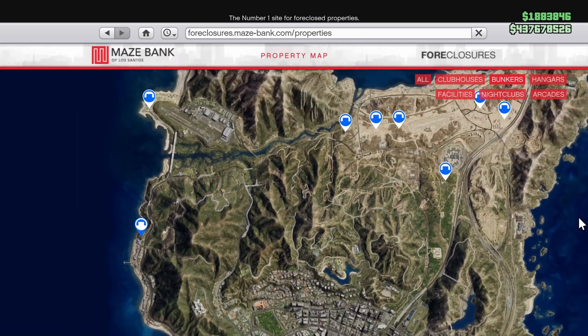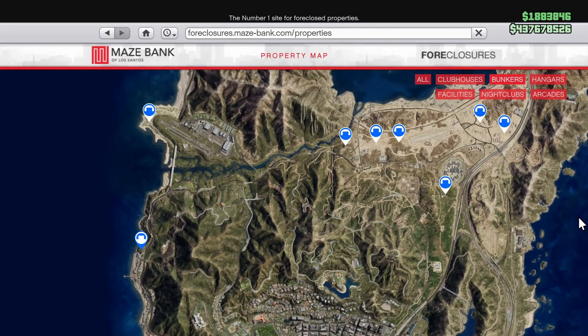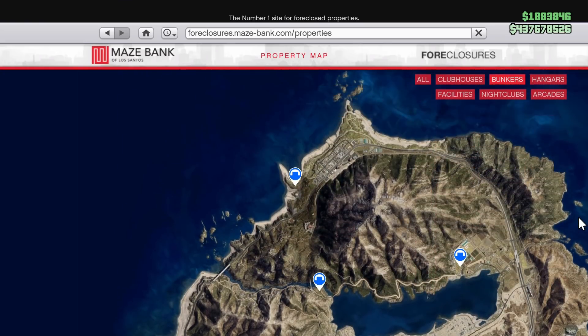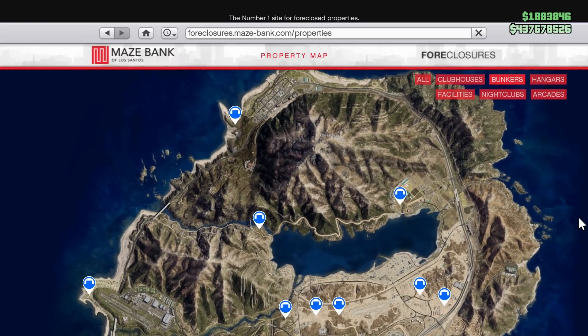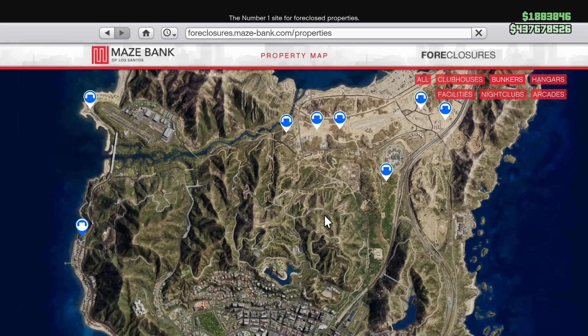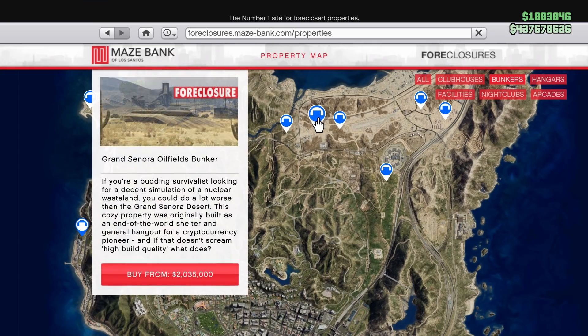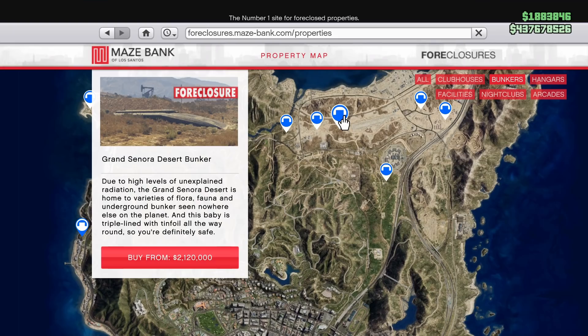Let's just get right into it. With the Bunker, it's real simple. If you want to purchase a Bunker and you have not already — the Bunker Business is one of the best passive incomes in the game. It will tremendously help you with your money grind and your portfolio and get you rich. Just simply pull your phone up, go to the Maze Bank Foreclosures, scroll up to where it says Bunkers, and you have an option to pick between the bunkers that you can see.